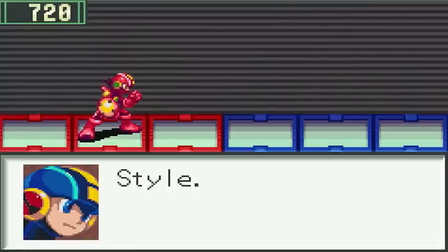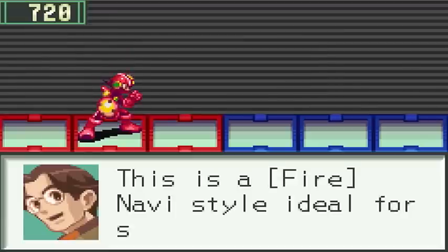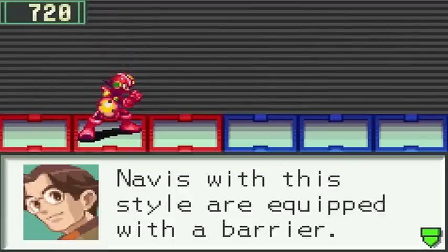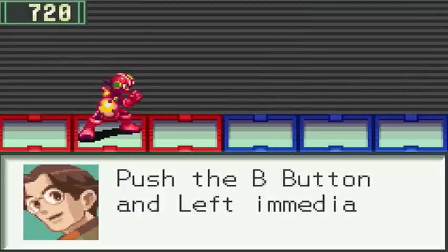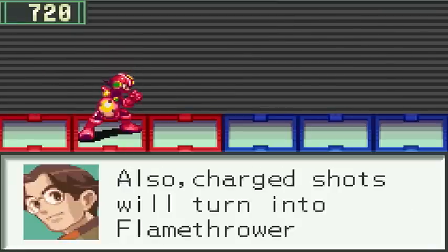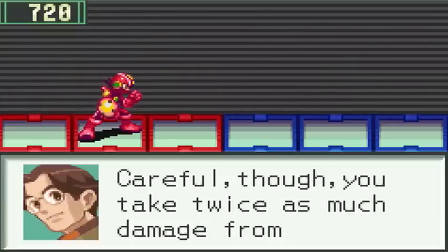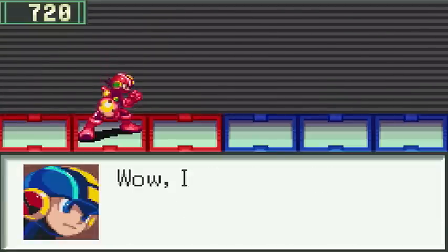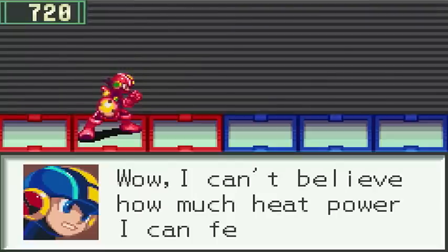Heat Shield style! This is a fire Navi style, ideal for skilled defenders. Navis with this style are equipped with a barrier — push B and left immediately to put up a shield. Also, charge shots will turn into flamethrowers. Careful though, you take twice as much damage from Aqua. Wow, good job Mega Man. I can't believe how much heat power I can feel.